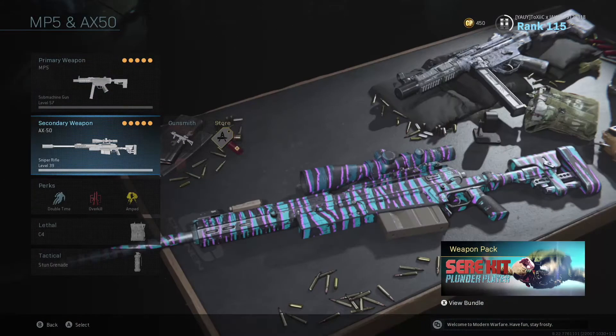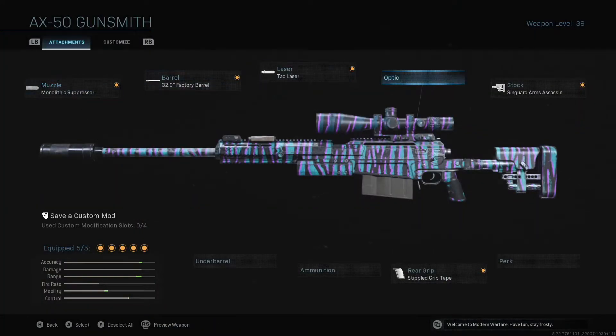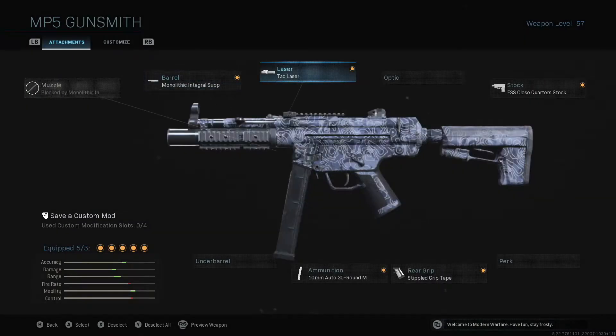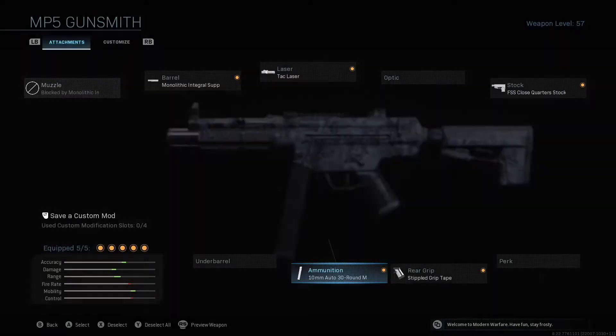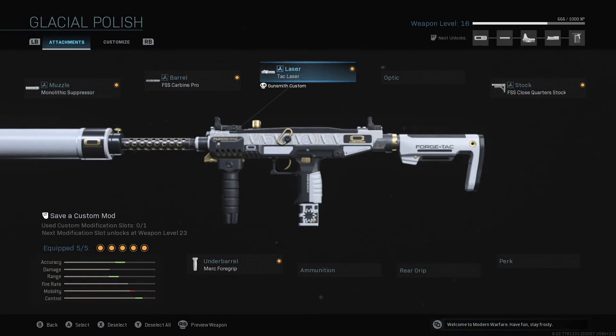I love this AX50 build. It's really fun for Warzone. MP5 — I love this gun. It's really fun to use. I'm not sure if I should use the 30-round 10mm rounds or the 45 rounds. Uzi — I used it in a couple games, and I really enjoyed it, so I made a class with it.